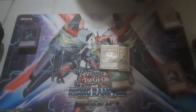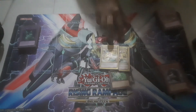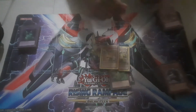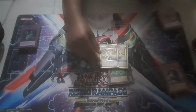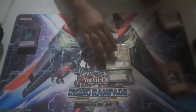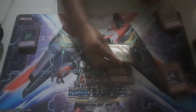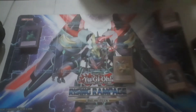Droll & Lock Bird is an awesome hand trap. I'm not running it at three because with Where Arf Thou you can kind of search it after your normal summon. This stops Drytron, stops things like Tri-Brigade Zoo, stops things that add from deck. However, Drytron with the right hand can play around it. Sky Striker with Engage coming back — this stops them to just waiting for next turn and trying to play that slow game. But you're not going to be playing as slow a game as them; you're going to speed things up by clogging their field with Dustons. That's why we play two of these.